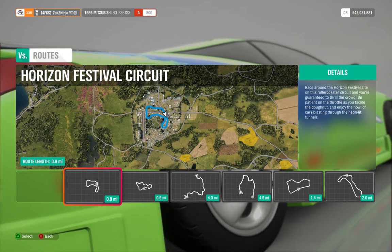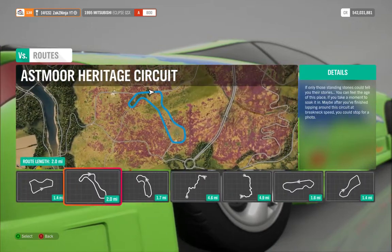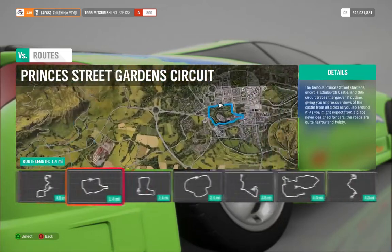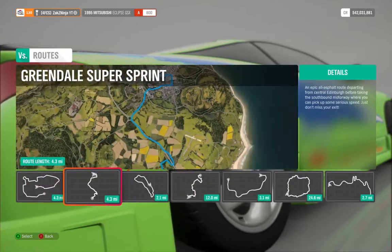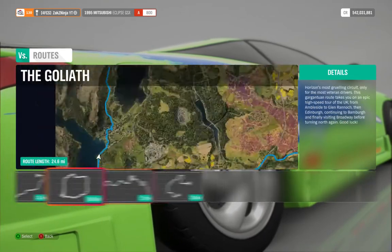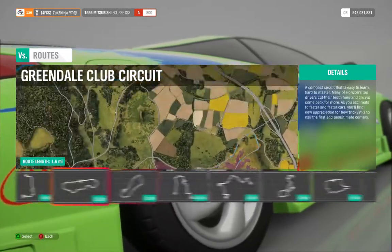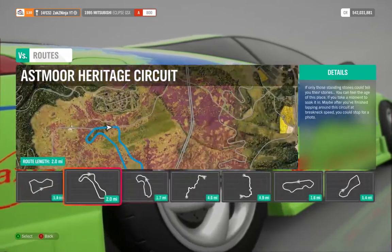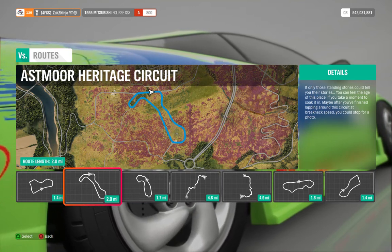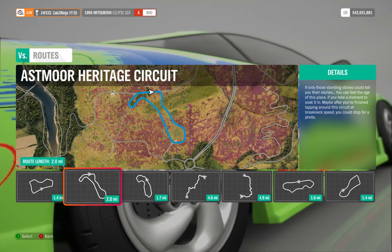These are the maps you're going to get online and generally they're more speed focused. Overall there's going to be a handling stat that's optimal for every single circuit combined. I point attention to this one because it seems to be the track that has an optimal handling which is the average of all the possible tracks you can get online.